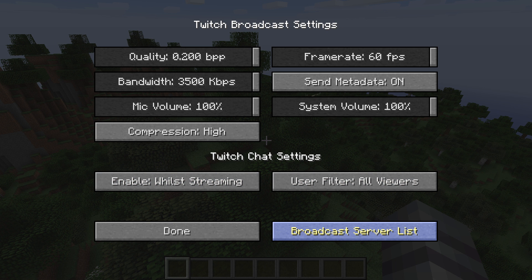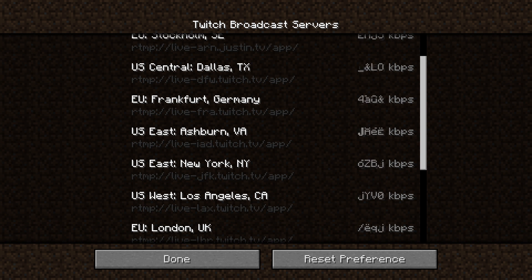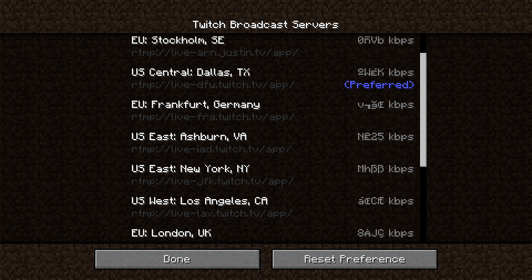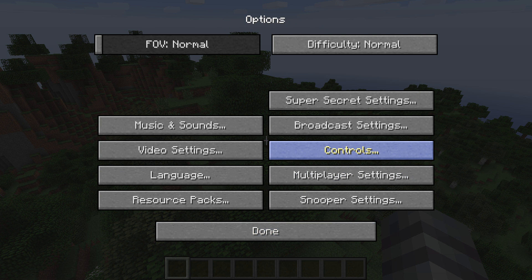I'm going to go ahead and leave Twitch chat enabled. Broadcast server listing — it's even crazier that you can actually pick a specific Twitch server to use. I didn't know this was a thing, so since I live near Dallas I'll hit 'Preferred' on that and then Done, so you guys get the best settings possible. You can also set the chat to viewers only, subscribers only, or just moderators being able to talk. I'll leave it to all viewers and hit Done.